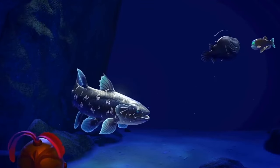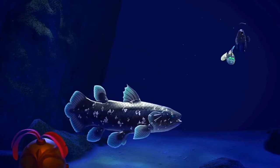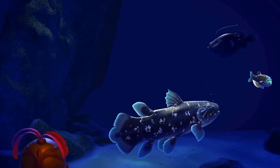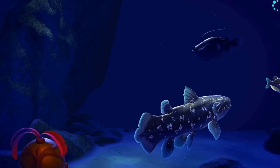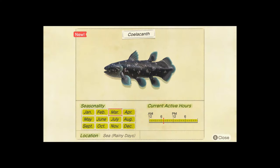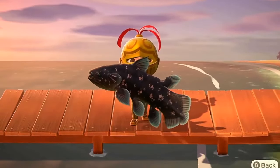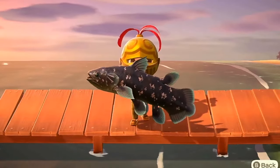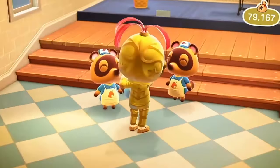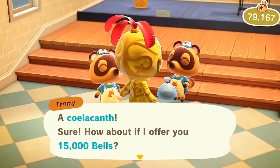The Coelacanth is an ancient order of fish that was, for a long time, believed to be extinct, due to their disappearance from the fossil record 66 million years ago. The first ever live one was caught in 1938. It can grow up to 2 meters in length and lives for an average of 48 years. You can catch the Coelacanth year-round, but only in the sea while it is raining. It can net players 15,000 bells per fish and can appear any time of day, but is rather rare due to only being available while it rains.